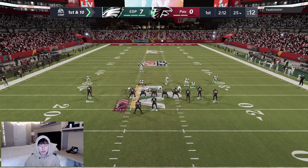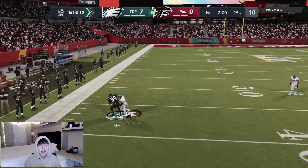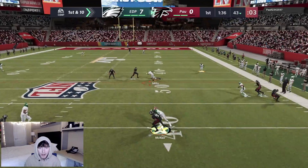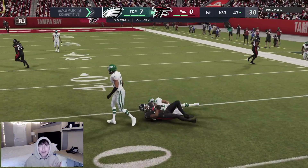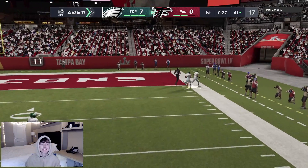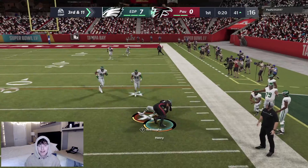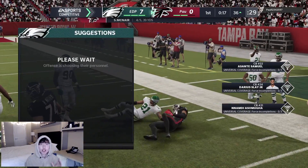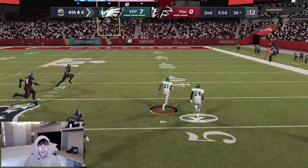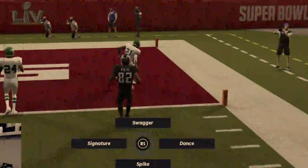Out on defense now — opponent running gun bunch offset. Gotta be lurking across the middle; he's got Moss on the corner route. We almost got a pick but just missed it. Fourth and six — picked off by Jalen Mills, and we're taking this all the way to the crib! McNair is not running me down. We make a man miss and we're taking it all the way — touchdown!